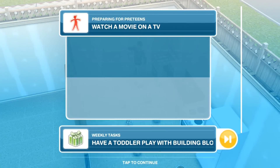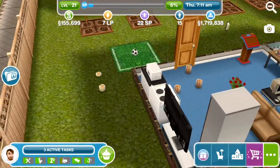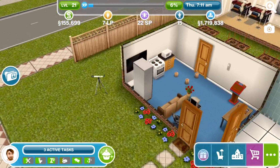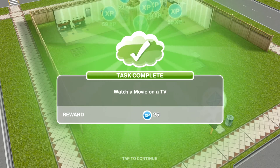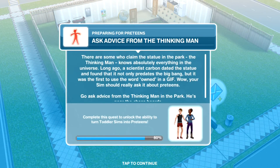The next task is to watch a movie on TV. With all that trampolining and snacking happening, you're going to need a way to calm those excitable sims down, and a nice relaxing movie will be just the thing. So we head on over and watch a movie, which takes one hour and 50 minutes. We'll leave David doing that and return when he's finished. David has now finished watching his movie.